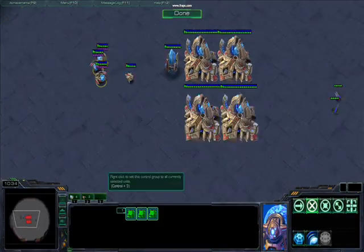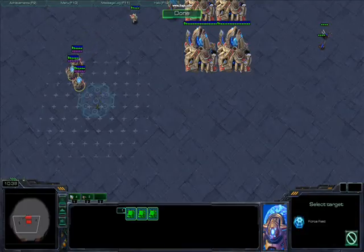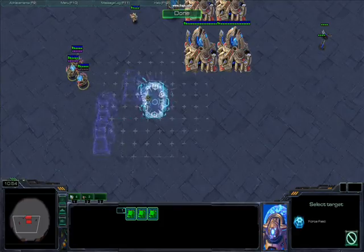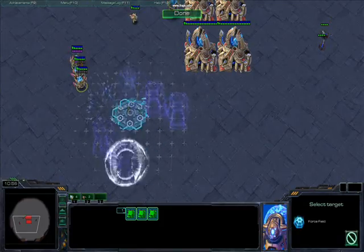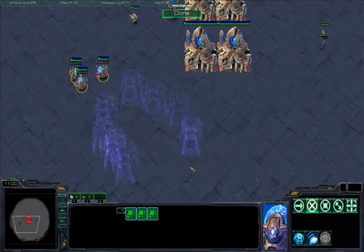Where this becomes interesting is that if forcefields are in a semicircle formation — like let's say you just have two forcefields — you can see there's a small gap or indentation. And if a unit comes here, it's not going to go around, it's just going to try to keep on going. If you have multiple forcefields like this, the units will just keep on going and they'll never actually think about going around.